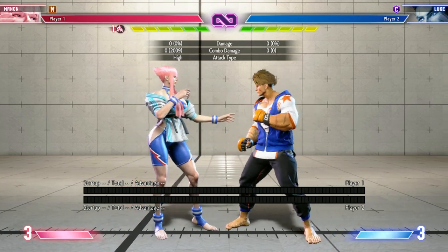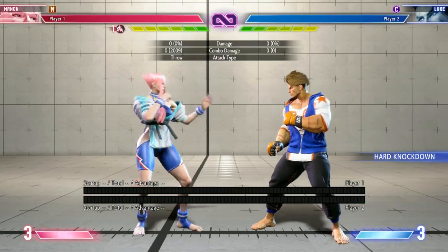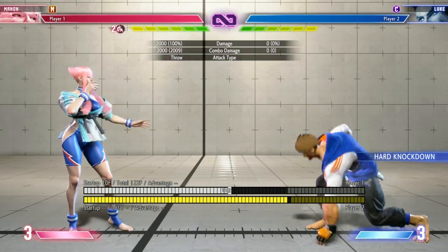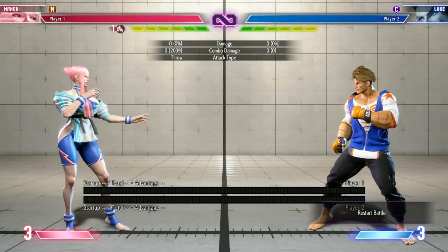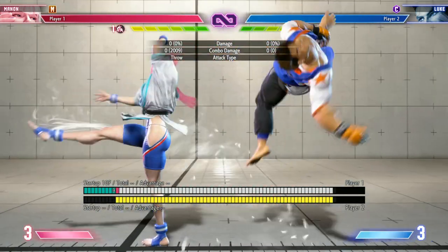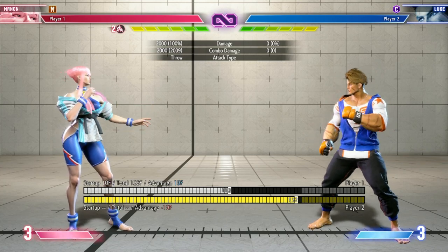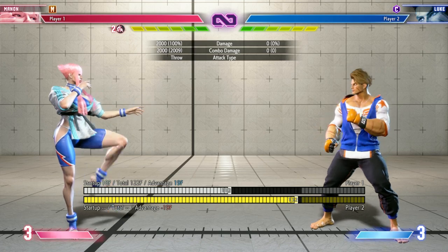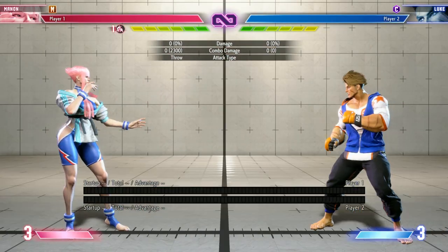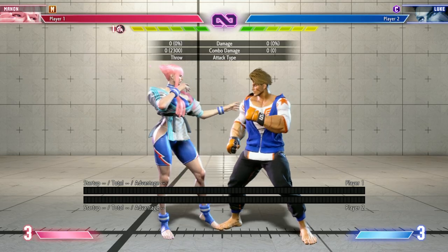Another reason why the frame meter matters is that special moves have different properties depending on which version you use. For Manon's command grab, we have three versions. The heavy version is four frames on startup — pretty fast. The medium version is seven on startup, and the light version is nine. So my heavy command grab is faster, but it has less range. The light version connects from further away. So if I want the faster grab, I need to be closer to my opponent.